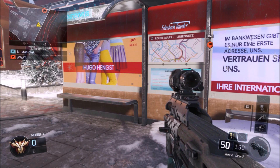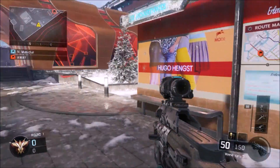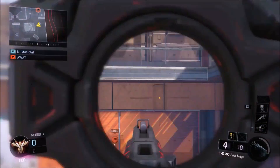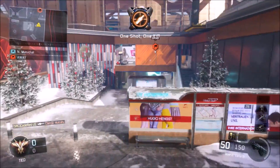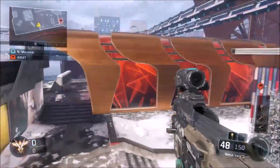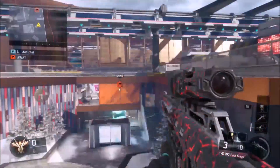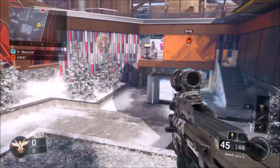All right guys, the next spot is pretty much on the opposite side. It's pretty much the same thing - like I said, you can either do the fan or you can do this sign right there. Like the other side, you can wall bang this, so it's pretty easy. You can go for something like this - I don't know why the frame rate drops sometimes. You can go for something like that, a pretty cool shot, or you can do it from the sign.